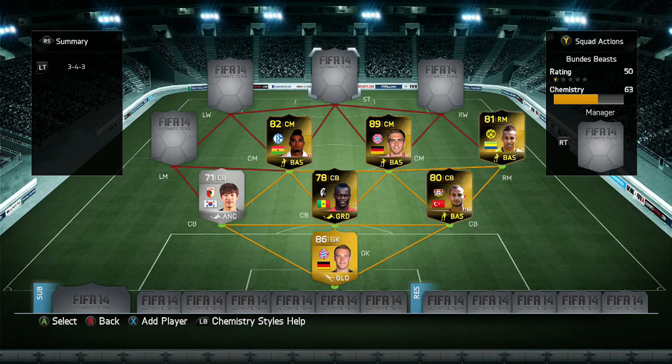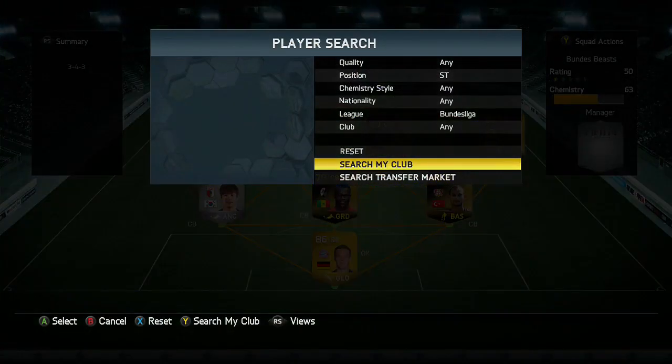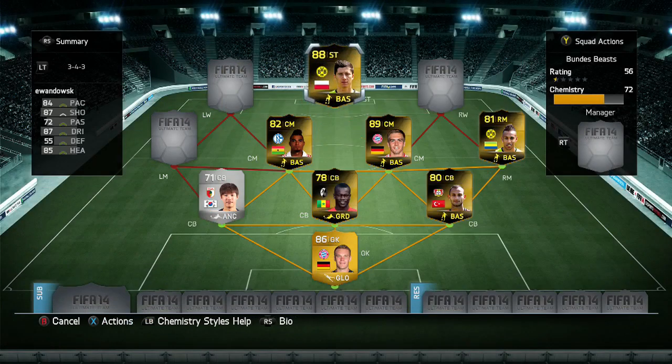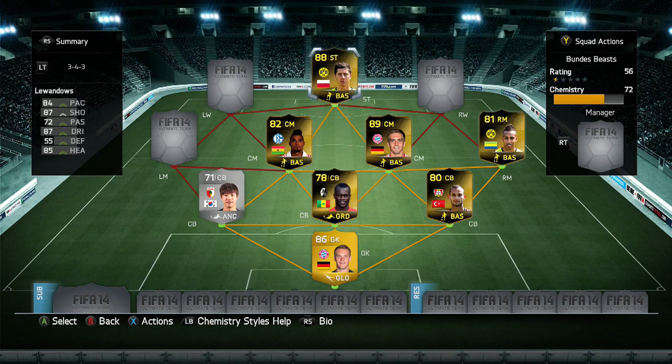Our next player is actually going to be our striker. It's quite surprising to see the striker coming into the team so early on, but he is worth around about the 700,000 coin mark. It is second in-form Lewandowski - there he goes into the team. 84 pace, 87 shooting, 87 dribbling. Runner-up in the Ultimate Attacker Tournament. He has 85 heading as well, 4-star skills, and 4-star weak foot. He is a fantastic player - really strong, good in the air, and just generally an all-round brilliant striker in the Bundesliga. Definitely recommend you try picking up his normal card if you've never used it.